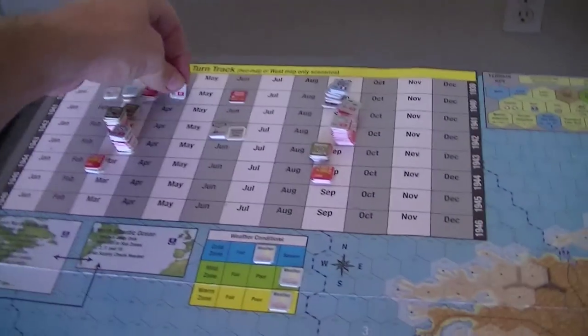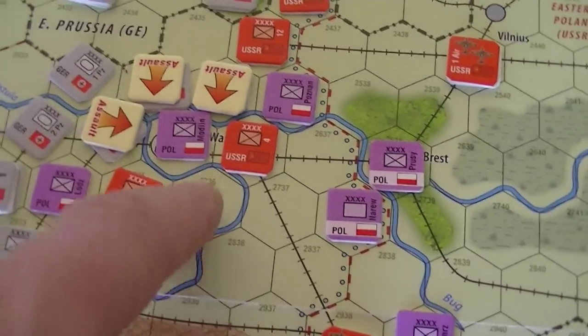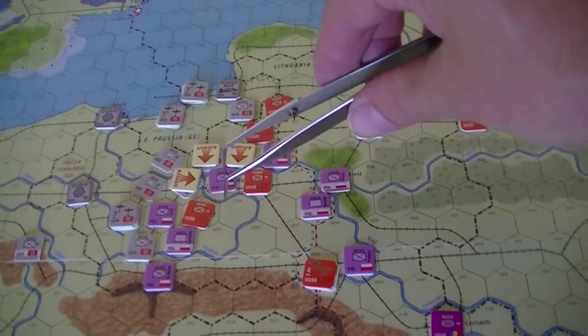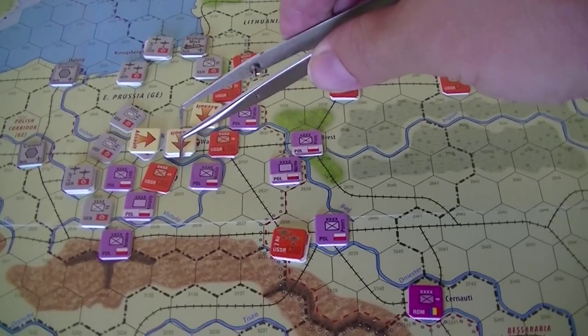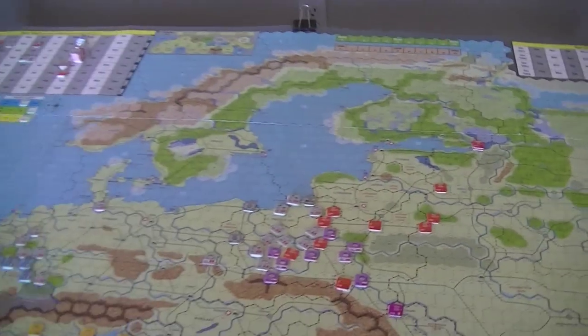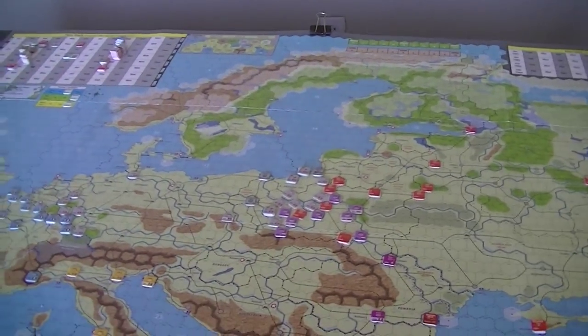I succeeded in that assault. Here's where I made a mistake: had I backed this up with more forces, I would have had to stand there and take a step loss instead. But now Poland is destroyed because I must retreat. If this was a fortress I'd have the option not to, but I have to retreat. That's going to be a quick four points off the national will for Poland, and I believe they immediately collapsed. Had I had a unit back there, Poland would still be alive.